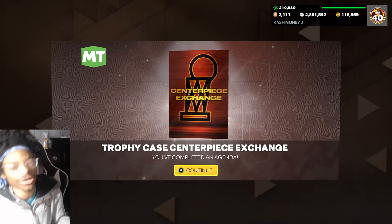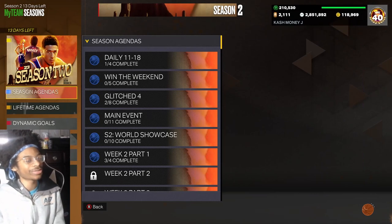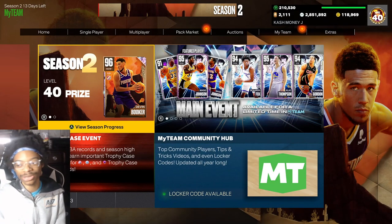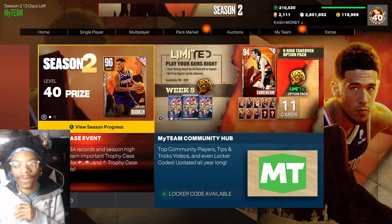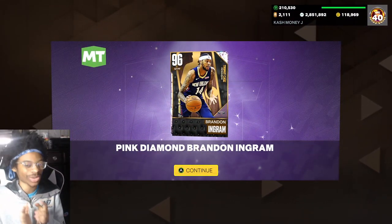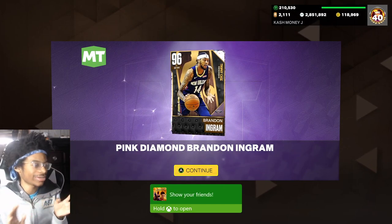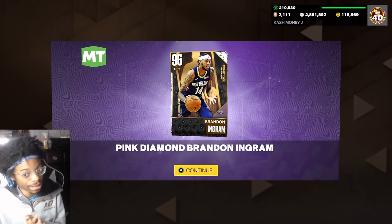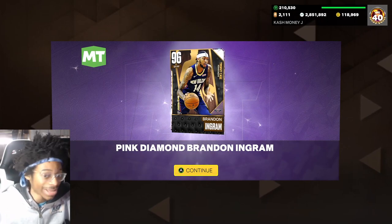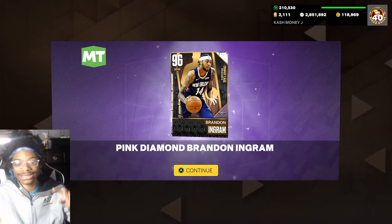We got our five steals, we got our centerpiece, our next centerpiece card — we did it! We're gonna go redeem my next pink diamond. We got another trophy case done — Brandon Ingram, welcome to the squad! That is how you get your centerpiece easy, the best methods, and how to get your pink diamond. Get grinding, get it done, go get your centerpiece in MyTeam. Hit the like if you need any help and leave in the comments what you need help with.